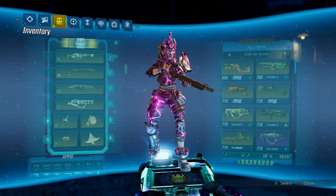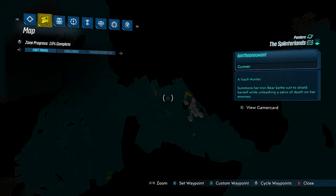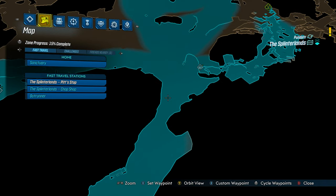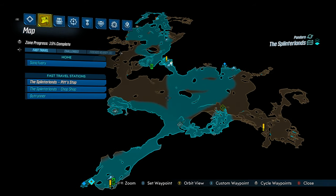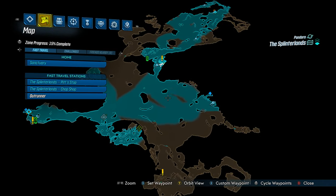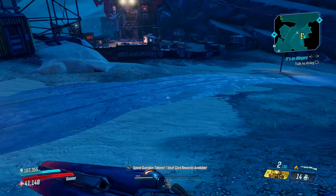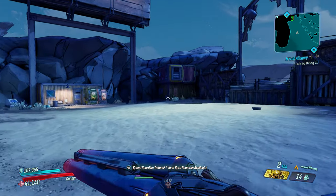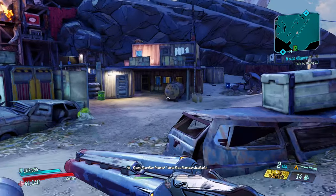So where do we get one of these? We are right here in Pandora at the Splinterlands. When you spawn in, you'll come to the Pit Stop and just follow this route, going all the way around — kind of like a half circle — and you want to come to this safe station right here. Then we're going right over here to where Road Dog is. If you need ammo, there's a little ammo machine over here.